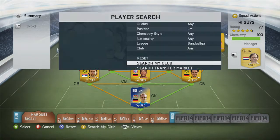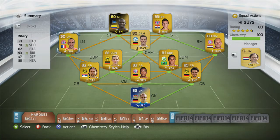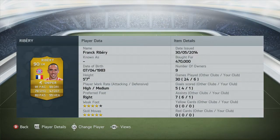And the main man himself — Franck Ribéry. A 90-rated beast who plays for FC Bayern. Look at those stats: five-star skill moves, four-star weak foot. He's just an amazing player, so good.